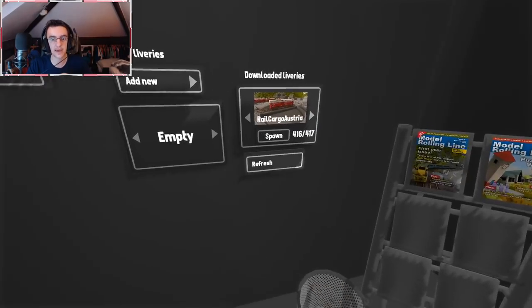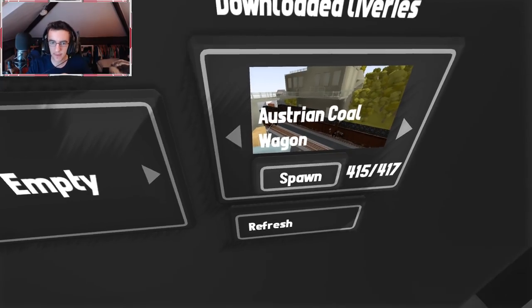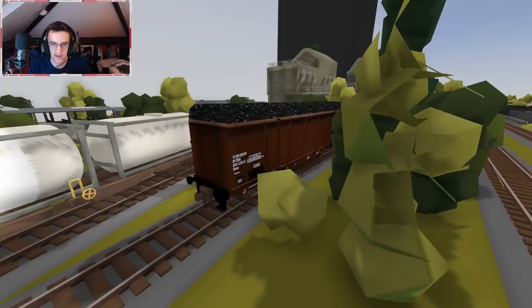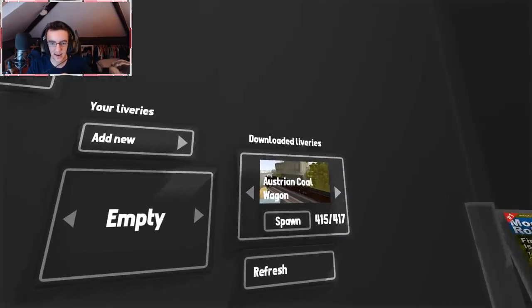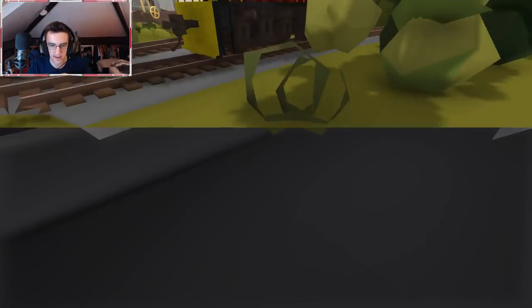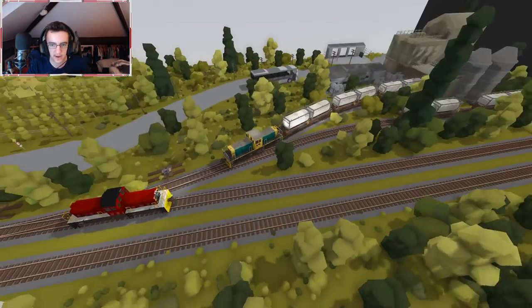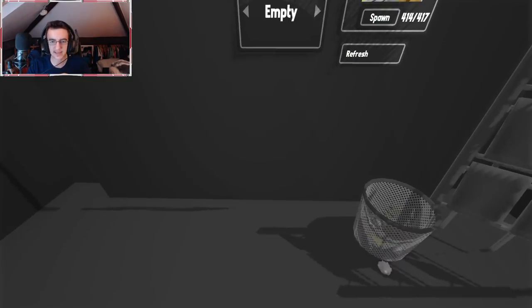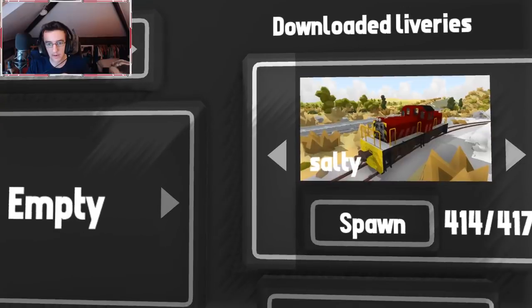I don't know why I can't read anymore, but there you go. That's an awesome one. If we go back a little bit more we've got Austrian Coal — if we put that down, that's what that looks like, pretty cool. We'll go ahead and delete that. If we go backwards a little bit more we've got Salty, which is a little thing — my Bobby right there. We're going to get rid of this one and put that one there instead. Salty's going to be pulling something today.